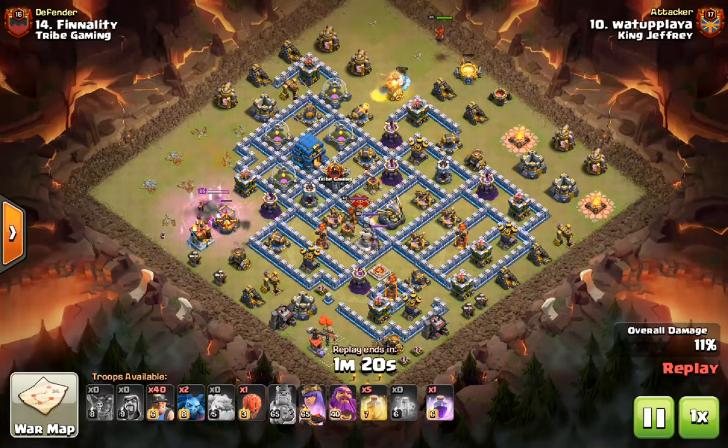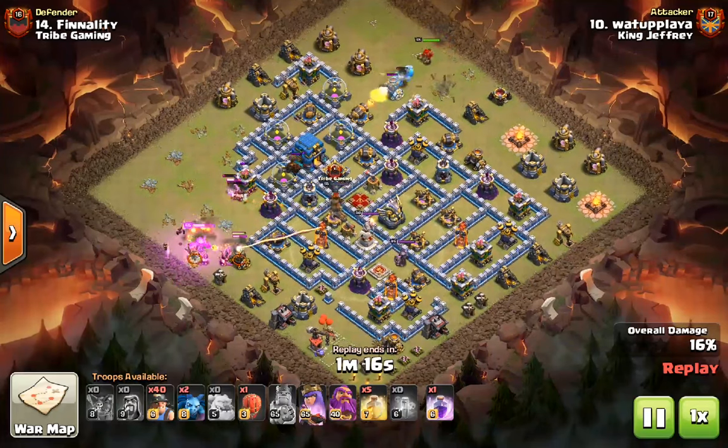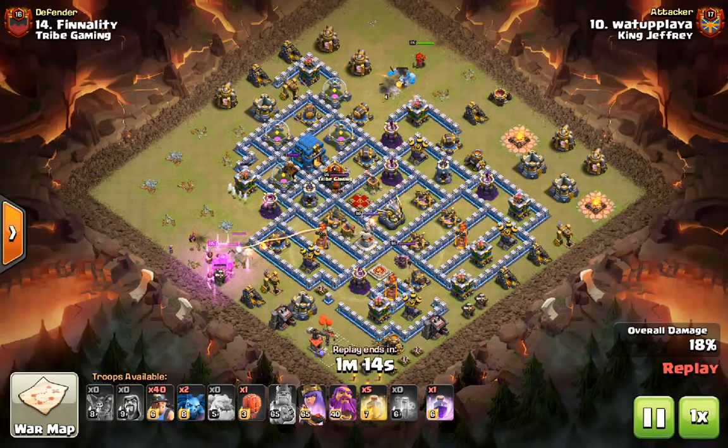Queen with an Ice Golem on the other side to extend her reach a little bit, and then the miners are going to come in straight from 10 o'clock.